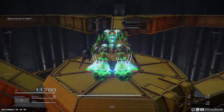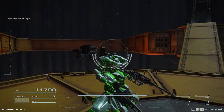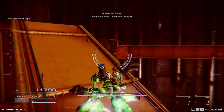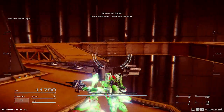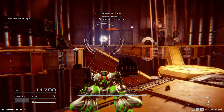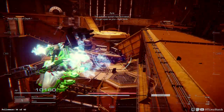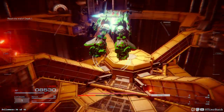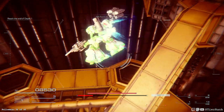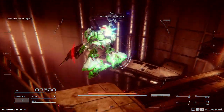Step one. Intruder detected, threat level unknown. Defend stage 1.0. Connected to another region — the defense system is activated. It's got eyes on you, fight back. The elevator's locked out. This is gonna be tough. Let's go, Raven. Watch out, below you.